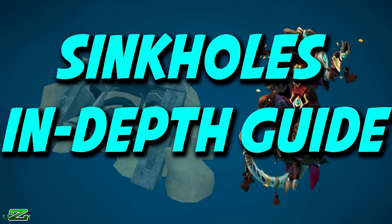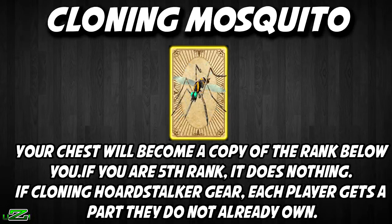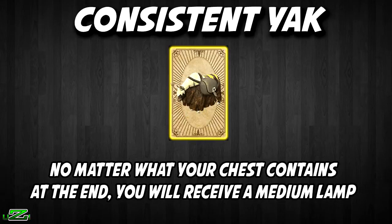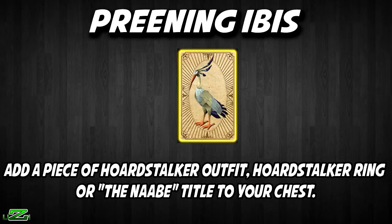Now I'll go through each of the cards, their names, and effects. The Beguiling Smoke Devil scrambles all the chests with random loot; if a second devil is played, the loots return to the original state before the first smoke devil. The Cloning Mosquito copies your chest to match the rank below you — if you are fifth rank it has no effect; if cloning the Hoardstalker gear, each player gets a part they don't already own. The Consistent Yak means no matter what your chest contains, you will always receive a medium lamp. The Preening Ibis adds a piece of the Hoardstalker outfit, Hoardstalker ring, or the Naabe title to your chest — the ring will only be added if you already have the full outfit.